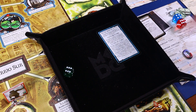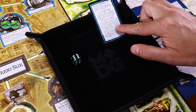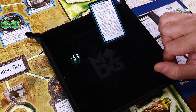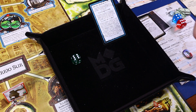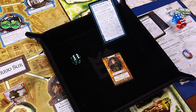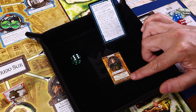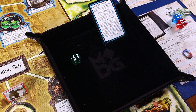Con el 6, la carta dice: si la consigues, el hombre se presenta como Thomas F. Malone, detective de policía que investiga un caso en Arkham. Le has impresionado y se ofrece acompañarte. Toma su carta de aliado. Thomas Malone nos da más uno de saber y más uno a la pelea, y además dice: roba un hechizo si Thomas Malone te acompaña. Ganamos el aliado y vamos a robar un hechizo.